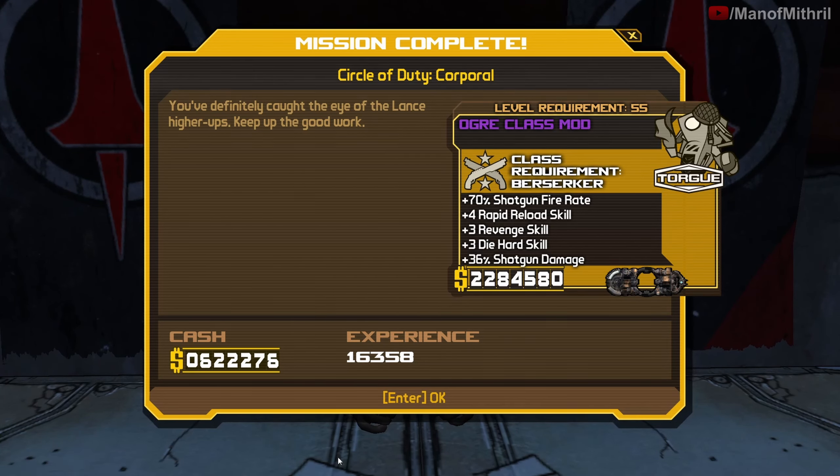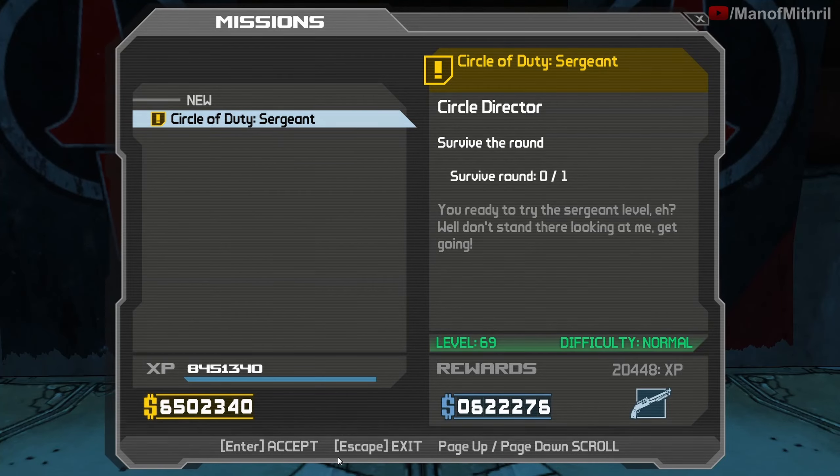We don't have four in Revenge but that's pretty good. We have 70 fire rate instead of 80, skills are pretty good. I wish I had four in Revenge instead of rapid reload but that's fine. I think the max shotgun damage is 56 - yes, I think I'm going to take this one. It's not perfect but it's good, so finally we can move on.